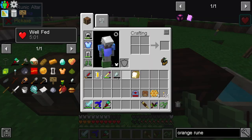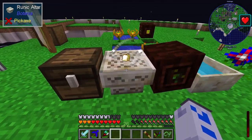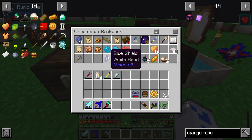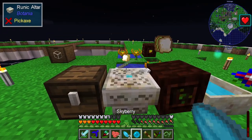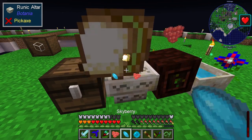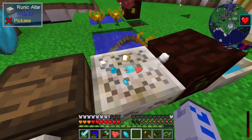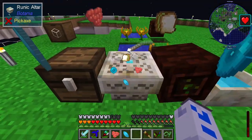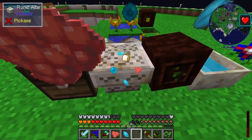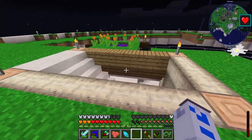This was all fairly easy — it's just a case of feeding stuff into the altar. When you put something in you get items floating around the altar. When you put in everything you need, you then put a lump of living rock in the middle and it turns that into the runes. I won't put anything remotely valuable in, just in case it accidentally eats it — so let's just find some random stuff from my inventory.